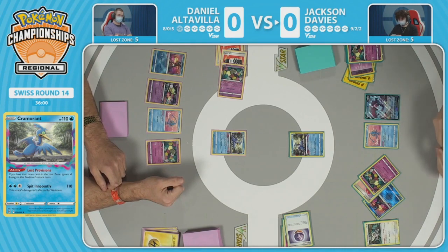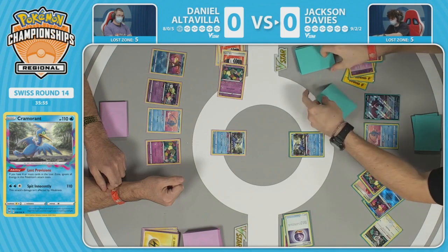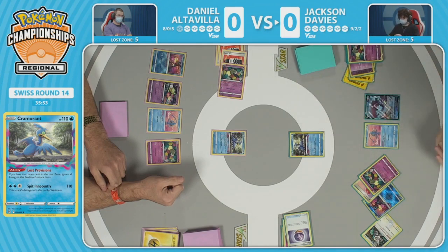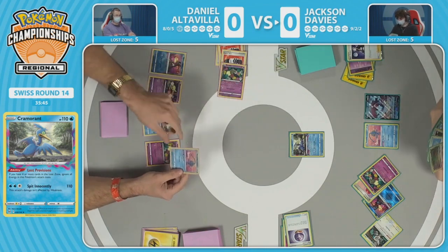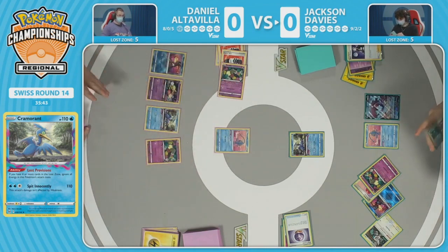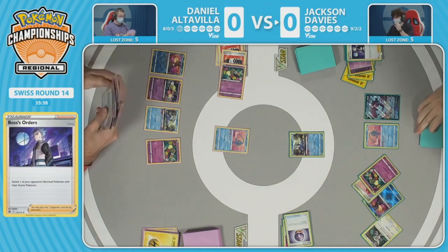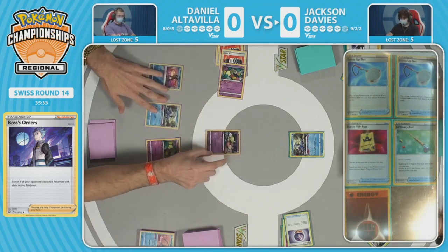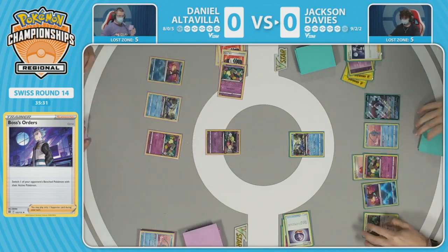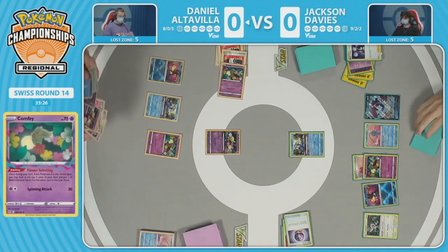Jackson does not play Snorlax. The Snorlax could come into play heavily in this matchup because the 'Unfazed Fat' ability doesn't allow placement of damage counters on it — very important — and it's also bulky with 150 HP, making the math add up weirdly. But that's not an option since Snorlax is in prizes. Jackson has Boss's Orders now to get Manaphy off the bench, take the knockout, and open up massive threat potential with Raikou and Radiant Greninja.